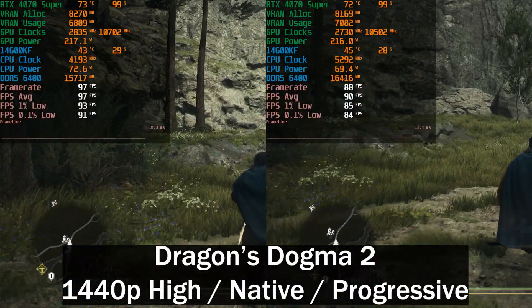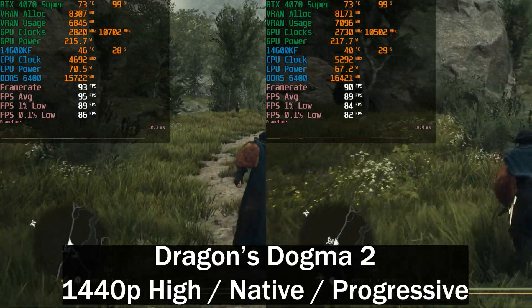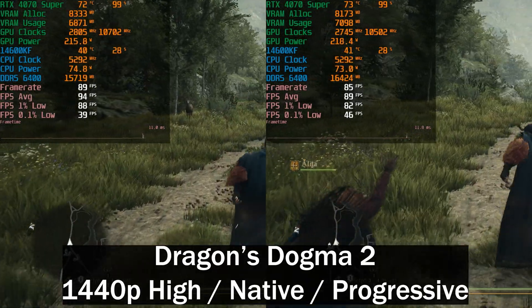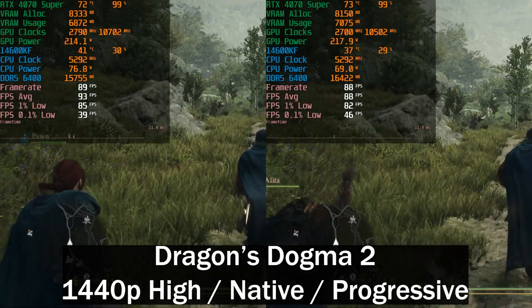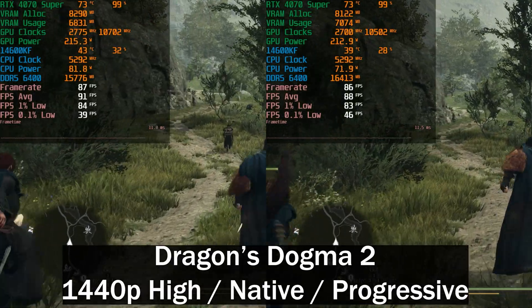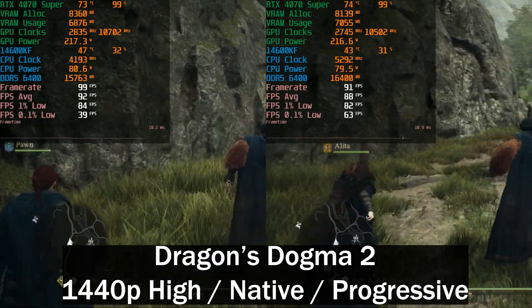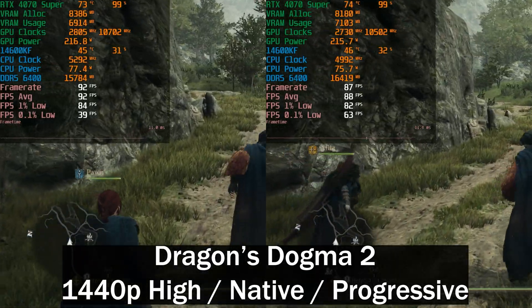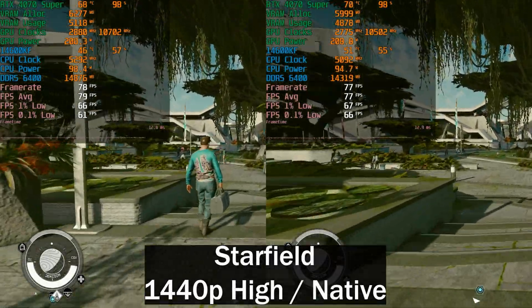Here we've got Dragon's Dogma 2 at 1440p High native, with the progressive instead of interlaced setting selected. We actually see a little bit of a difference here — 92 frames per second on the left versus 88 on the right, which equates to around four percent. That's pretty much in line with the overclock percentage, but once again run-to-run variance, so I won't read too much into it.